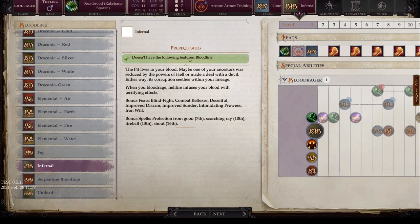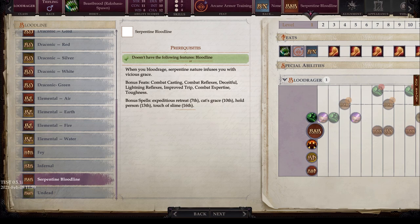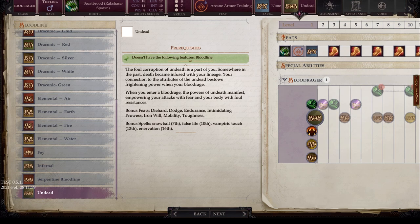Then Serpentine — serpentine nature infuses you. Bonus feats include Combat Casting, Combat Reflexes, Deceitful, Lightning Reflexes, Improved Trip, Combat Expertise, and Toughness. Bonus spells include Expeditious Retreat, Cat's Grace, Hold Person, and Touch of Slime. Finally, Undead — the foul corruption of undeath is part of your lineage. Bonus feats include Die Hard, Dodge, Endurance, Intimidating Prowess, Iron Will, Mobility, and Toughness. Bonus spells include Snowball, False Life, Vampiric Touch, and Enervate.